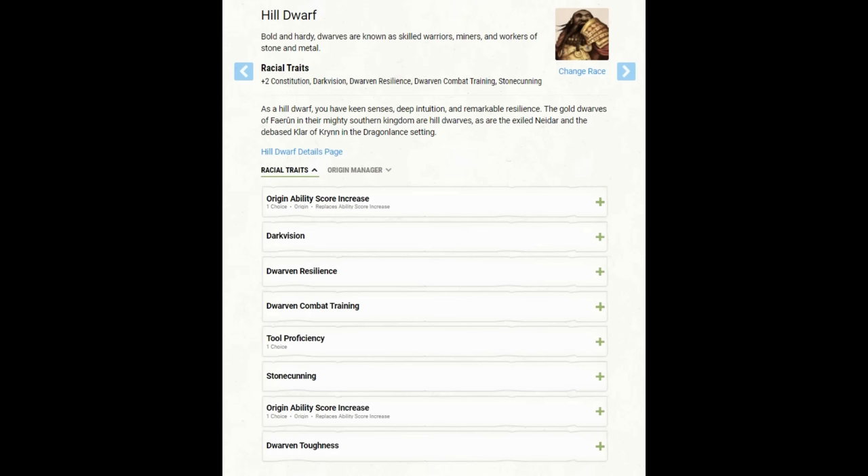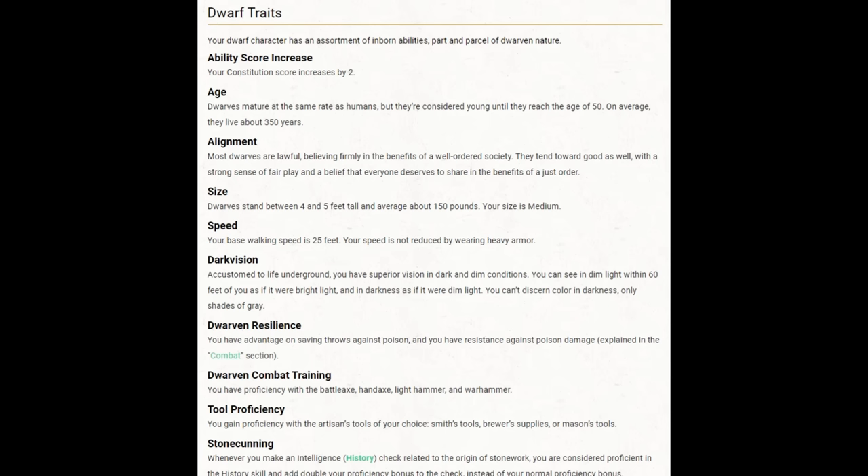I'm assuming our optional features from Tasha's are available — optional class features and customize your origin. The race I'm selecting is the Hill Dwarf. Any Dwarf will work for this build, but Dwarf is the right race. Our Dwarf traits include a Constitution boost of +2 and an additional +1, which I'll be switching anyway. The important part is our speed — base walking speed is 25 feet, and our speed is not reduced by wearing heavy armor. This is a build that will wear heavy armor with a low Strength score.